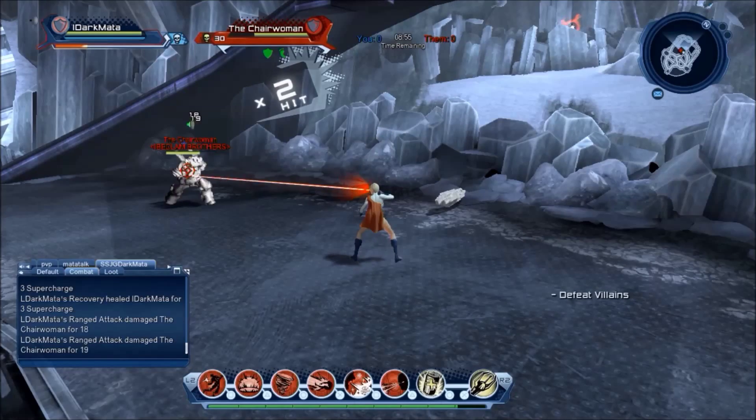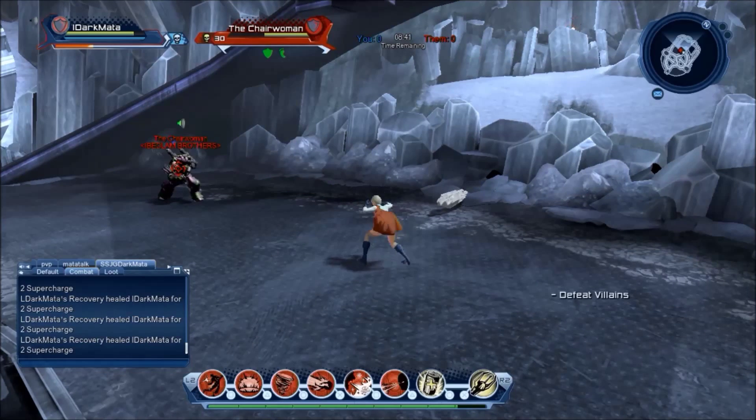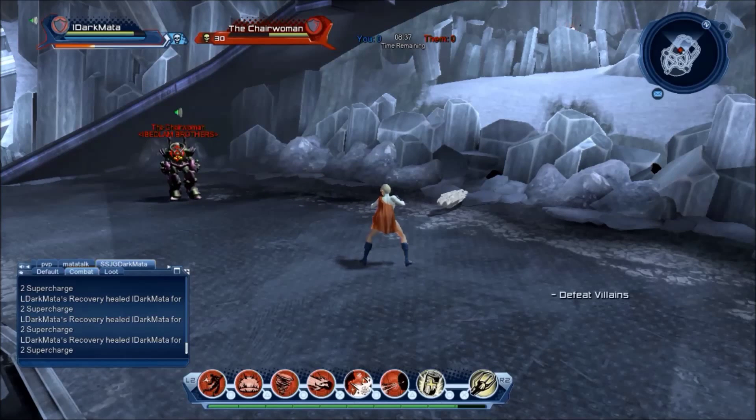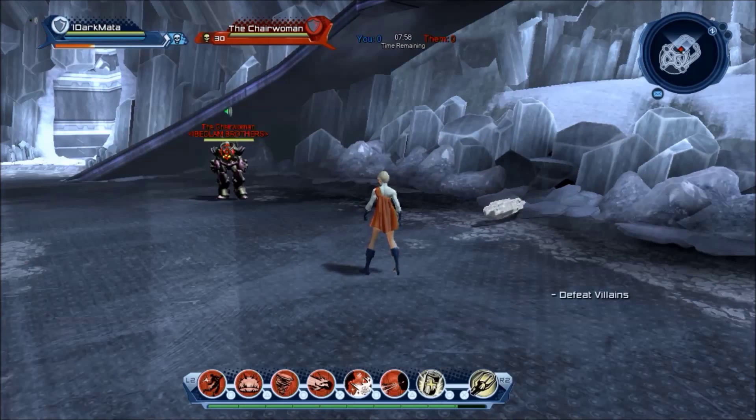For Power Girl's range attacks, her tapped range attack is Thermal Blast — this will not block-break a blocking enemy. The held range attack will activate her Thermal Blast which does block-break and deals basic damage.